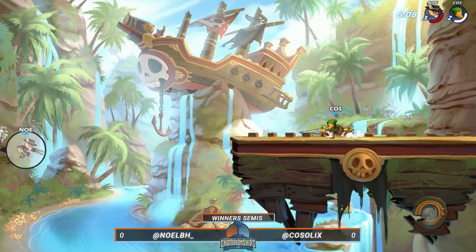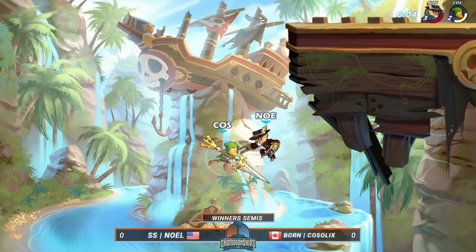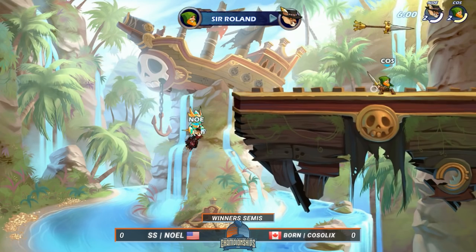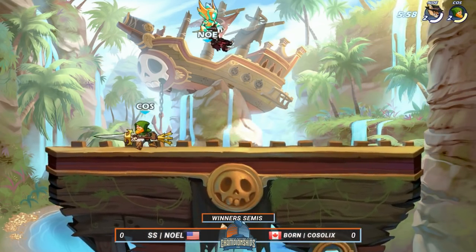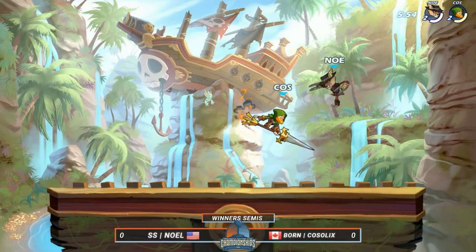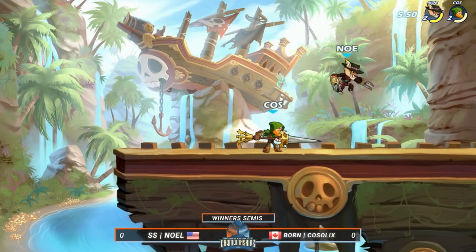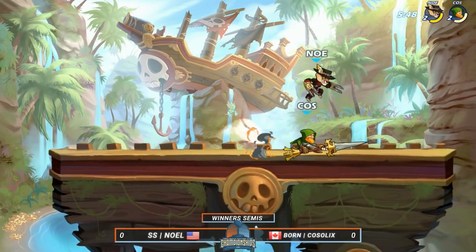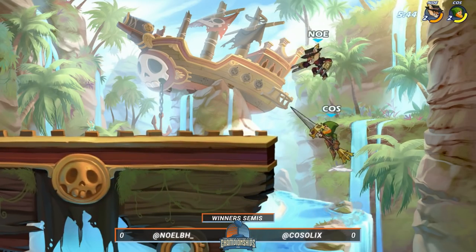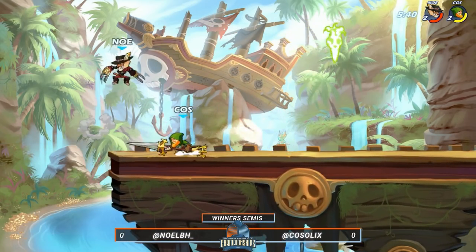Noel does a great job with that weapon toss to stuff out the attempt at a side light combo. He finds a side air, but that down air is really risky — he's putting himself off stage. The recovery from the Lance doubles up, a move that you can kill with, hits Noel. Noel has no opportunity to recover, as he took way too much damage — it's even, two stocks to two. If you aren't super familiar with this game, what just happened is you can get a speed dodge on hit, which covers more ground and gives you more iframes. When you hit your opponent, you're able to chase dodge in a direction and get back to the stage.